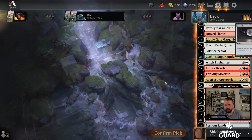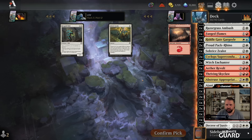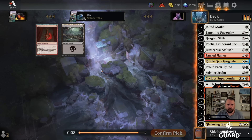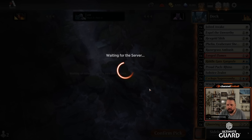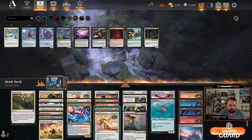Decree came back — okay. Sure, I guess I take Rosecott Knight. I have kind of a lot of artifacts and enchantments now. I think a second Jolted Awake is better than the Slith, though... actually the Slith looks better. I'll take an axe that I'm not going to play. Looking at this — I'm thinking I'm just going to be white-red and not even play Riddlegate Gargoyle or the two Superconductors. Maybe I play Abstruse Appropriation.